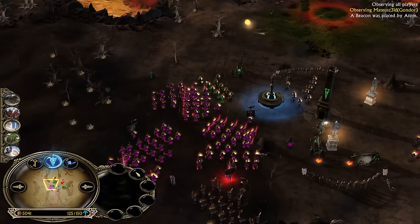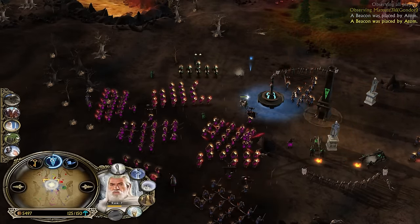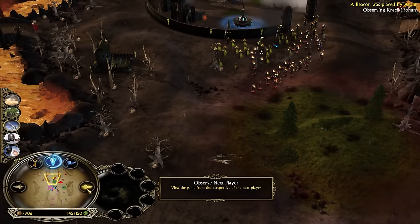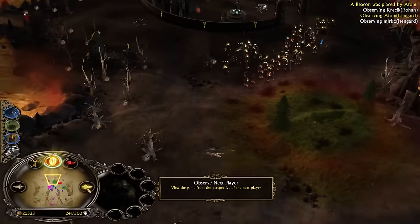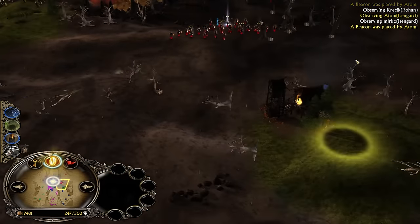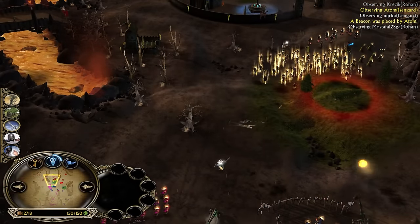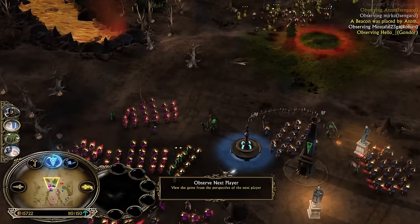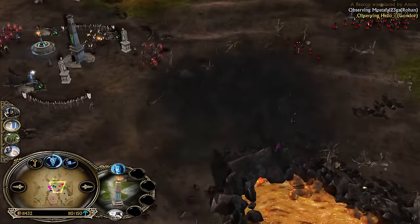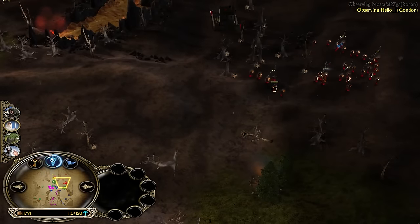The only thing that can one-shot the Army of the Dead the second they get summoned is the water power from this Gandalf, but he is far away. Mostafa went for the Ent summon — be careful, don't step up like this. Here's the Gondor player at the bottom left — he has enough power points for Cloud Break and that should also be his choice. They are trying to bring in some explosive mines.